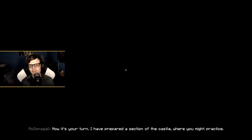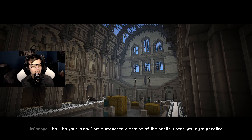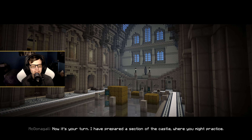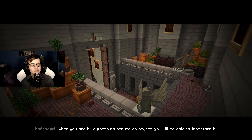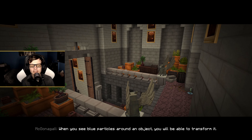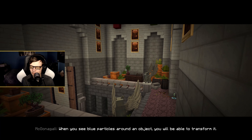Well, at least it doesn't have a tail! Now it's your turn. I've paired a section of the castle where you might practice. When you see blue particles around an object, you will be able to transform it.